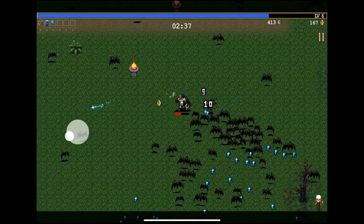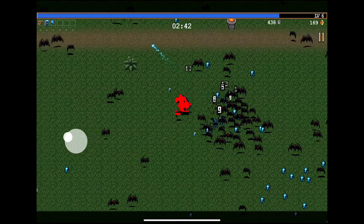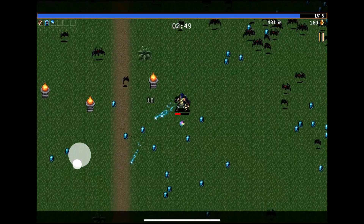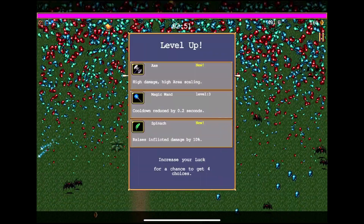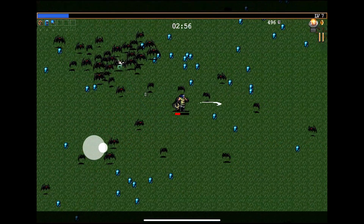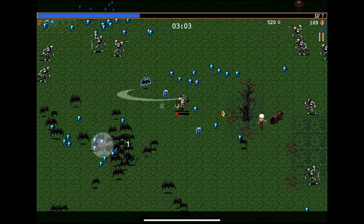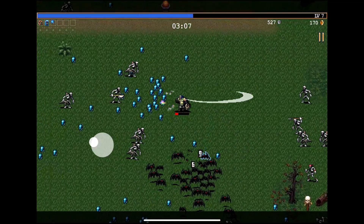I was hoping there'd be more health but I am wrong. So, get some more currency, run away a bit. And we're going to kind of want to go in a circle so that we can come back to where we've beaten up people to get all the XP. Get some more magic wand. Spinach might be something to go for — normally there's kind of these passive items and then your weapons, and you're hoping to get the right ones to combo with each other.